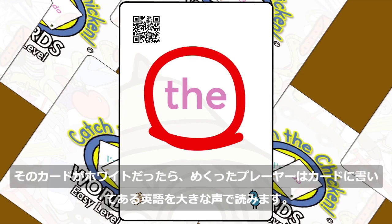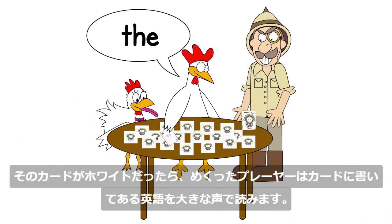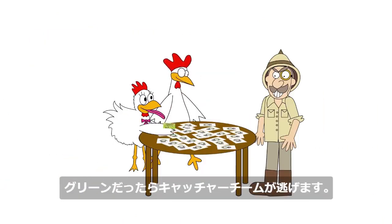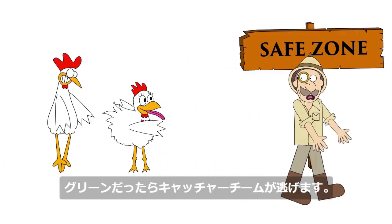If a white card is flipped over, the player reads the card's word aloud. For a red card, chickens run to their safe zone, while for a green card, catchers run to theirs.